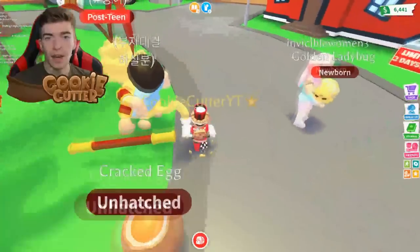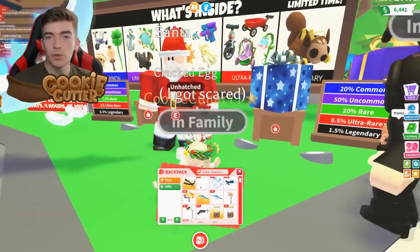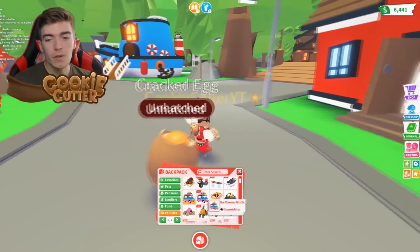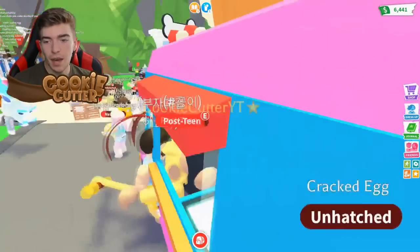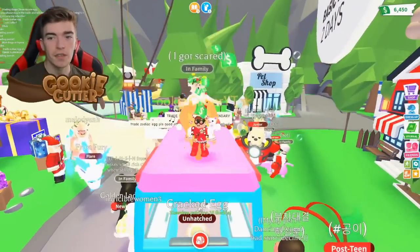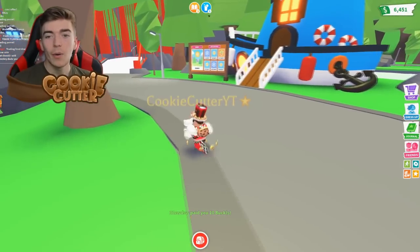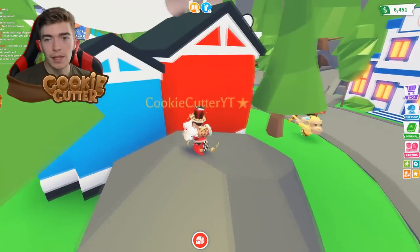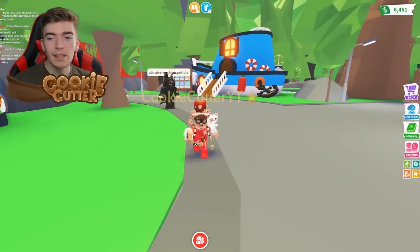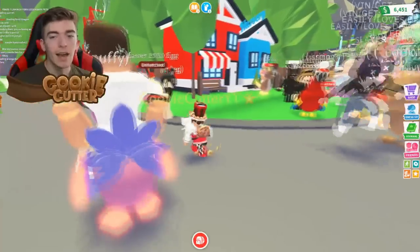I recommend not purchasing random other items such as gifts, food, or items from the lemonade stand — that's basically a waste of your bucks, because you should be saving up to purchase the eggs when they come out. I would purchase a bunch of cracked eggs rather than buying royal eggs. Yes, I know the odds of getting a legendary from a royal egg are higher. However, if you want to get some of those new pets faster, buy the cracked eggs — you're going to get more new pets, it's going to be faster, and you'll basically have the same odds.